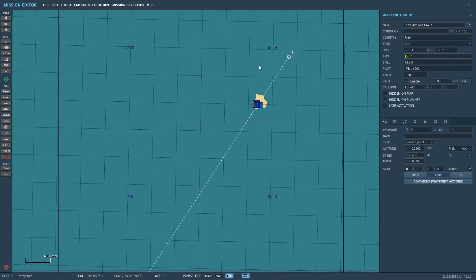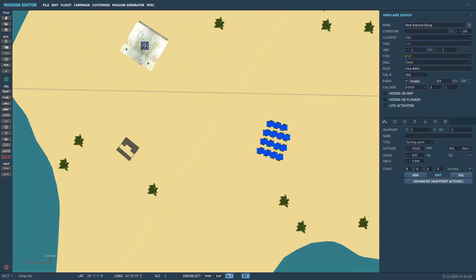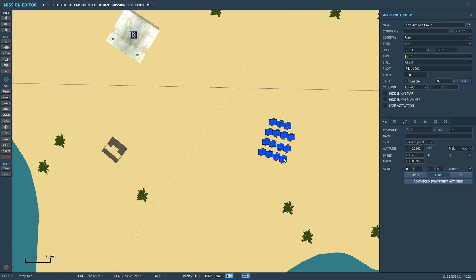We've got this building here — this is our pre-planned target because it is not going to move — and then we have a battalion or platoon of tanks that are going to be moving. So these tanks will be TOO, and the building will be pre-planned.